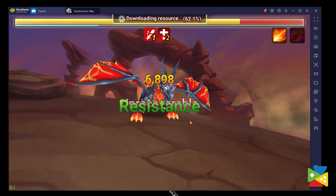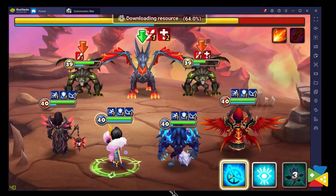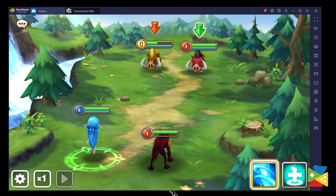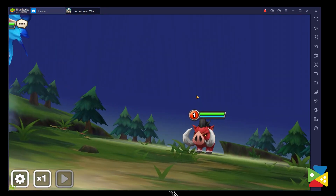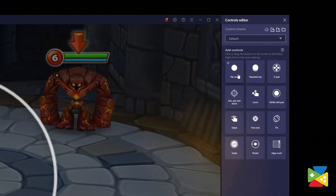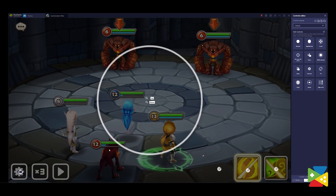In a game like Summoner Wars, being able to accurately select and land your abilities in both PvE and PvP content will often make the difference between winning and losing. Instead of fumbling with your thumbs on a small screen, BlueStacks lets you assign a keyboard and mouse shortcut to each button and ability.